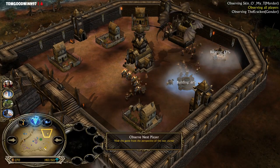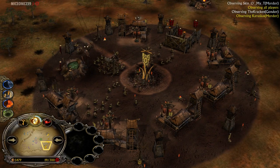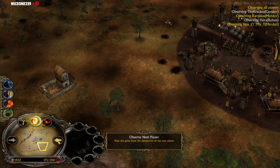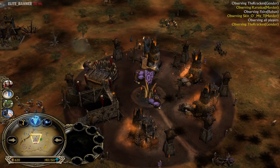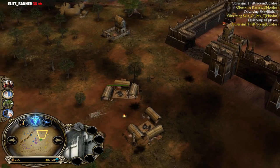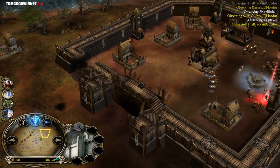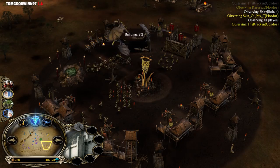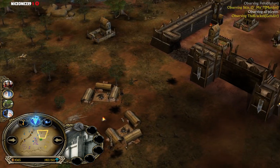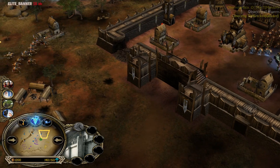The Gondor player has collected 5 power points after Elven Alliance — he can go for Eagles next or Cloud Break. Eagles are not gonna be the best choice in this matchup because there are just too many combos to deal with — the Eagles are gonna get one-shotted. Cloud Break might be a good choice because it's gonna slow down the enemy Rohirrim and you can chase them down.